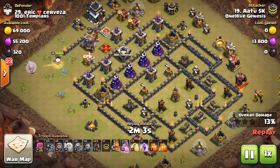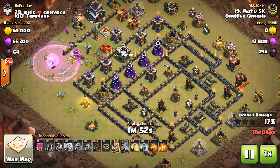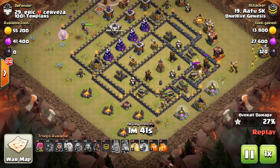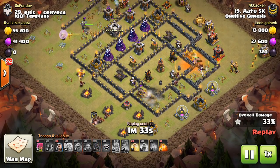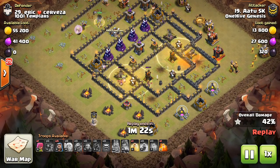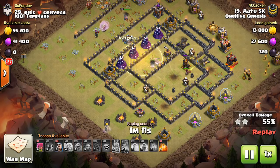The problem is that the hog pathing for the rest of the base is far from ideal. We talk about hog pathing and you want to have your hogs all traveling along a hog lane within the width of a heal spell. He pops the queen's ability kind of out of panic — not a huge deal, but of course it would have been nice to save it. Suicides the king in, takes out the defensive king, tanks a little bit — that's all fine. It's mainly the hogs that I think is the issue. You can see it's a very wide spread. There are some skelly traps and spring traps as well — it's difficult to heal these hogs. He should drop the heals earlier before they hit those giant bombs.